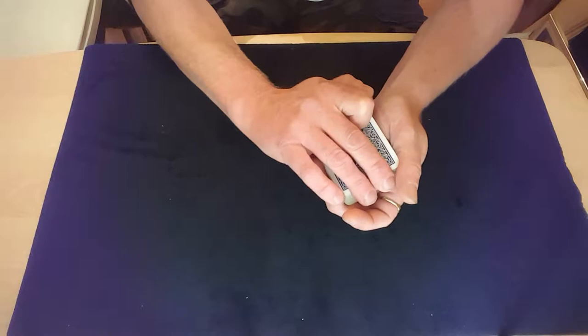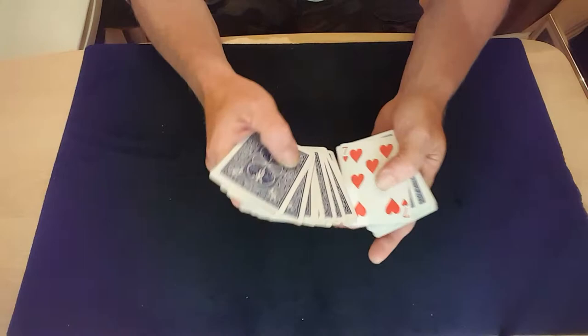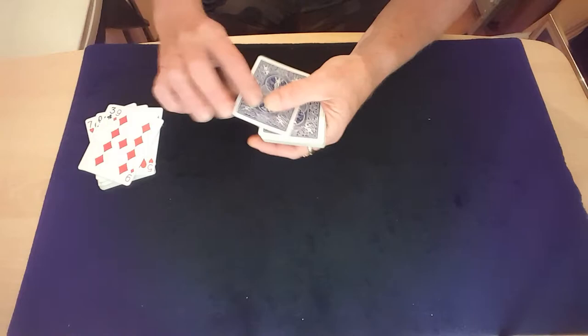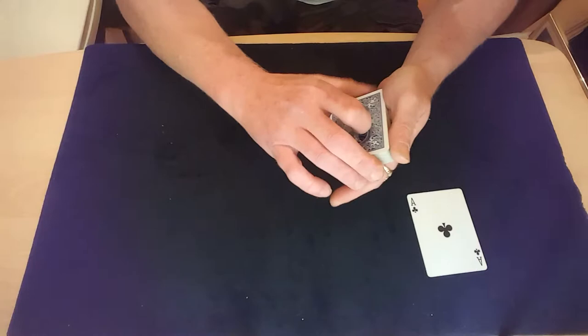First we need to get one of the cards which is in the correct position away from an ace to reveal itself. The best way is just giving that back corner a riffle like that. Spreading through, we find that a card actually reveals itself — the seven of hearts reveals itself in the middle. We're only interested in the value, and that's a seven, so seven cards down is an ace: one, two, three, four, five, six — seventh card down, ace of clubs. So we just found the first one using an indicator.